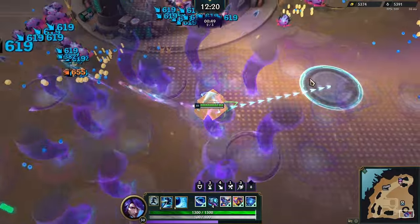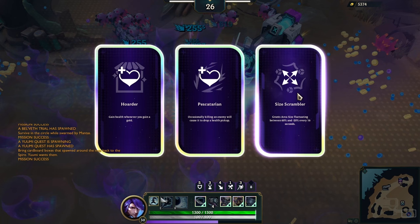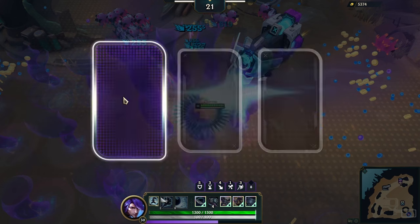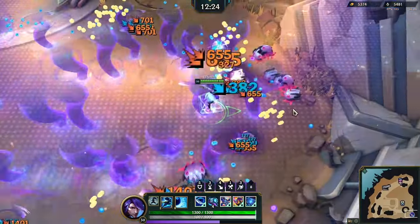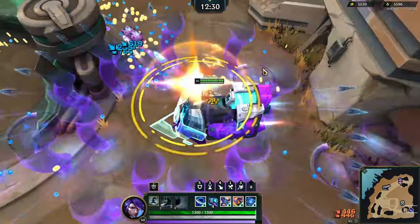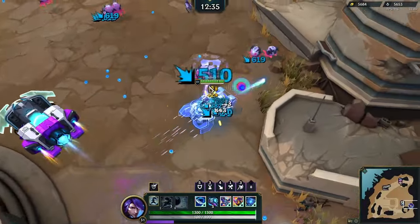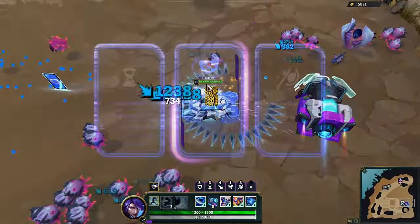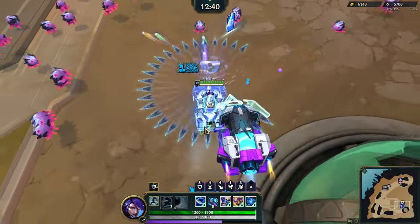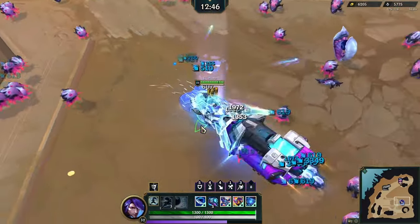There's another buff here — this one is kind of useless. Another gold drop — I already have the other gold one. Okay, now I just prioritize the better stats. Ability haste and damage — let's just evolve this now.